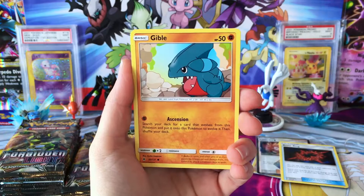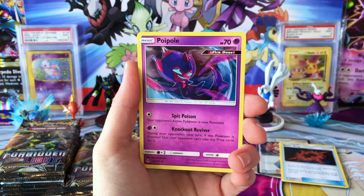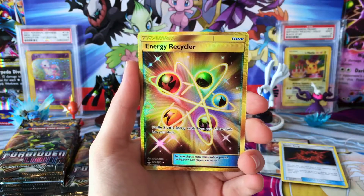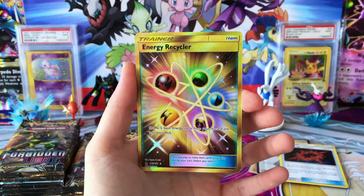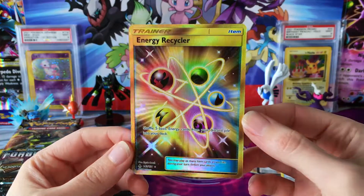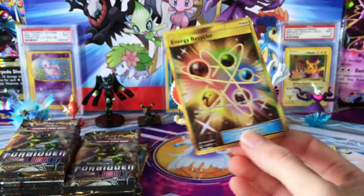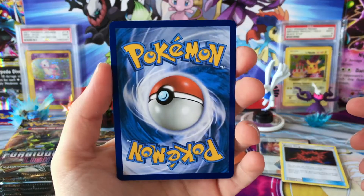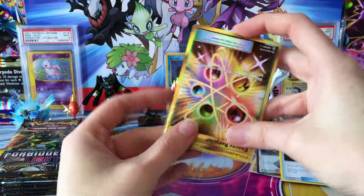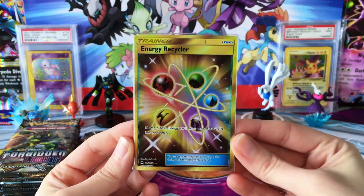We have a Froakie, Flabébé, Gible, Pancham, a Lightning Energy, Heliolisk, Floette, a Poipole, Reverse Alolan Exeggutor — which is a Reverse Rare — and wow, we have an Energy Recycler! How beautiful is that card? Any of the cards that have anything to do with Energy are absolutely beautiful. That is one good-looking Secret Rare. I'm extremely happy with this.